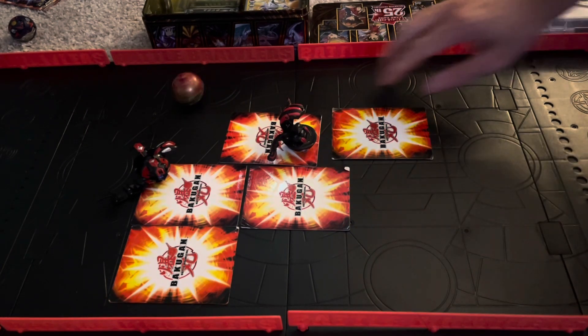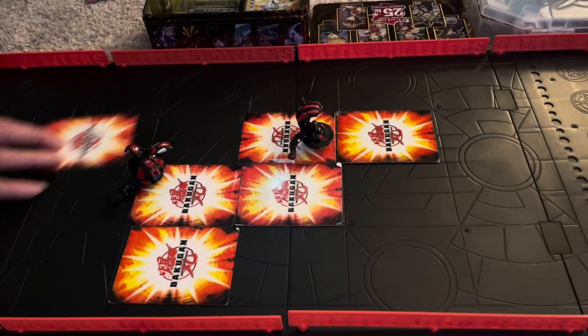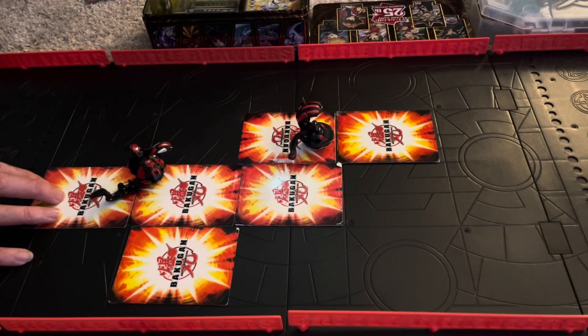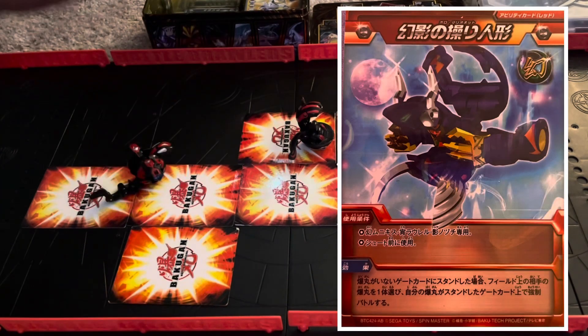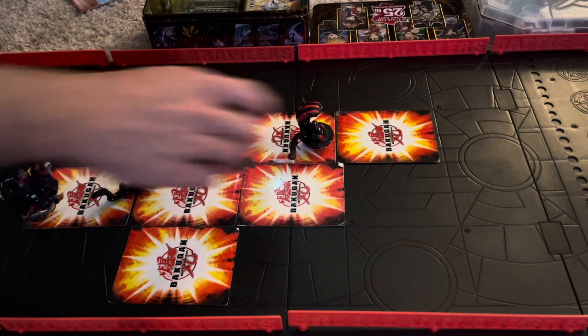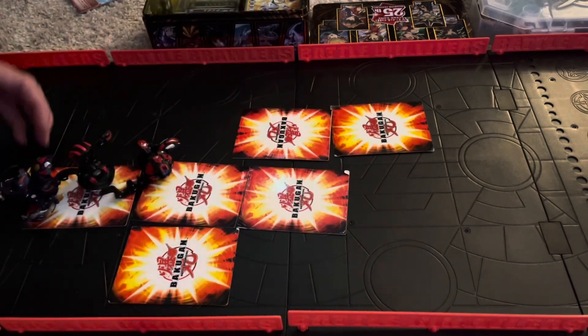So on the right, Pyrus deck. We miss our second shot, which is a bit unfortunate, but that's all right. So this next card that I play here — if I stand on a gate card, I can move an opponent's Bakugan to the card that I stand on, which is pretty good, just to try to control the board a little better.